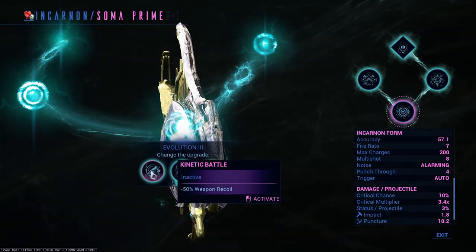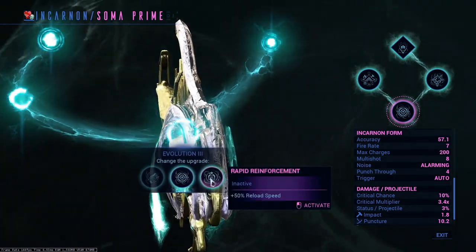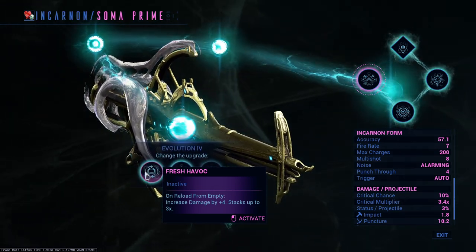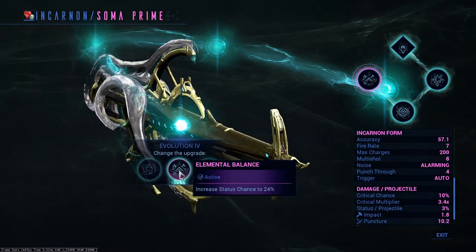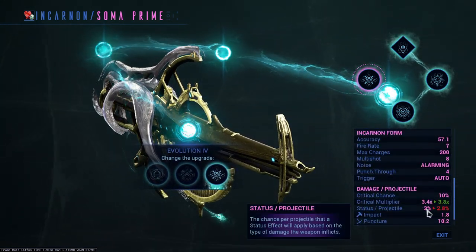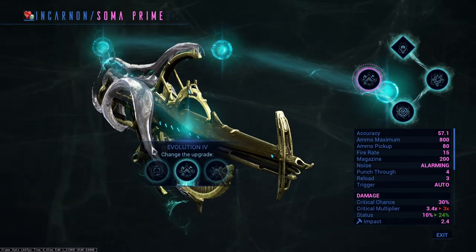Evolution three, we have Kinetic Battle — this can just be replaced with Stabilizer, so it's not needed. We have Practice Grip, which is really good for your shotgun as it increases accuracy by lowering the spread by 50%. Rapid Reinforcements gives 50% reload — use this with your normal Soma. Then evolution four, we have Fresh Havoc, increasing your damage by 4 and stacking up three times on reload from empty, so 12 total damage increase that lasts throughout the whole mission. Elemental Balance increases status chance to 24%, boosting it from roughly 2.8 to 3, and from 24 to 10. I use this for my Incarnate form, and Zeroed In for critical damage on my normal Soma mode.